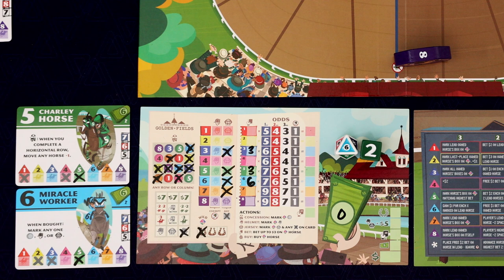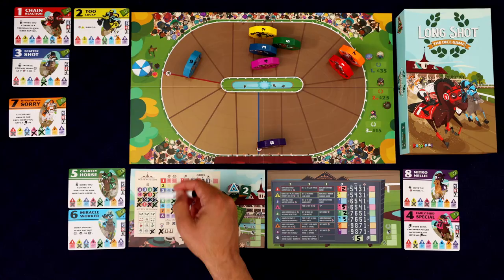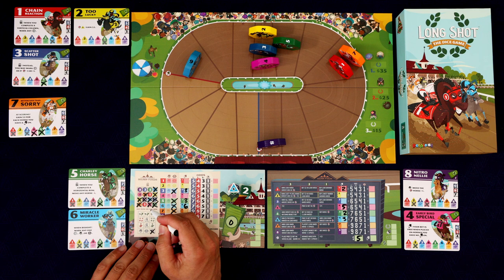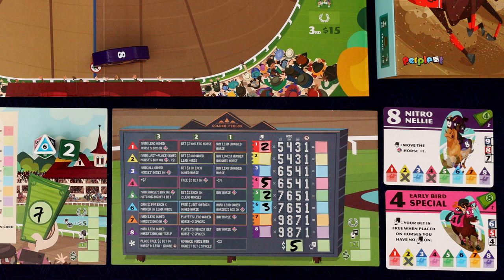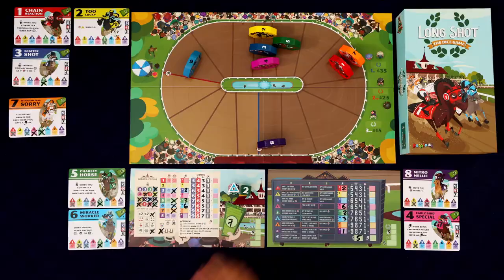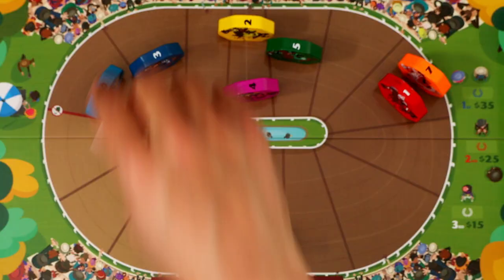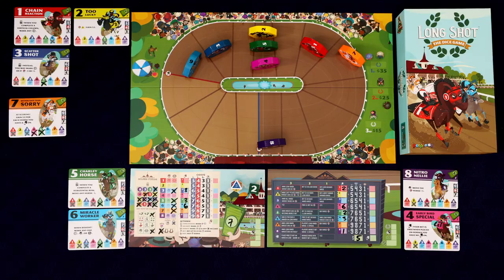I'm tempted by the money, but we could cross that one off right there — that lets us get any horse we want for free. I really want that horse. So we're going to cross that off and take Miracle Worker, the six horse. It has a win-bot special ability — we can mark any one of these concession spaces or a helmet or jersey on any horse. I think I want to mark this spot off on the concession, which gives us a complete column — another bonus. I'll just get seven bucks for the money bonus, giving us a little bit of flexibility.